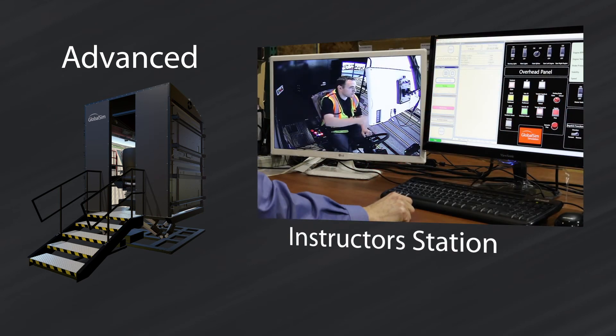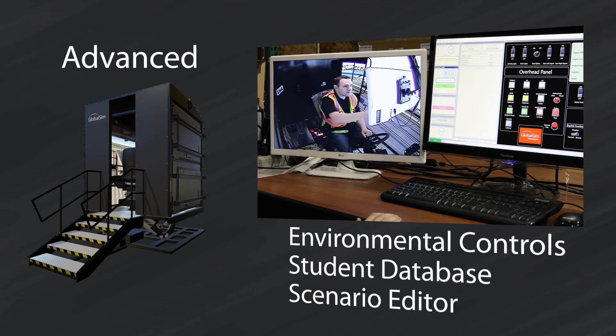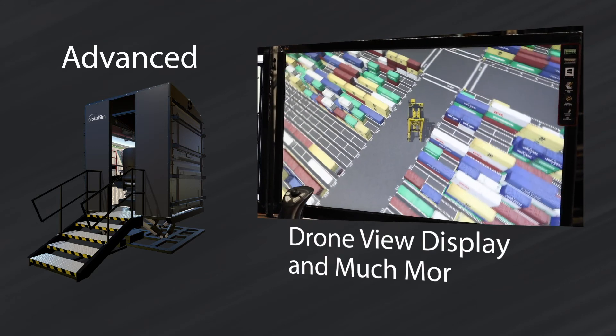The instructor station is the hub that controls the entire system and includes an environmental control panel, student database, scenario editor, after-action review module, mimic panel, false dialog box, drone view display, and much more.